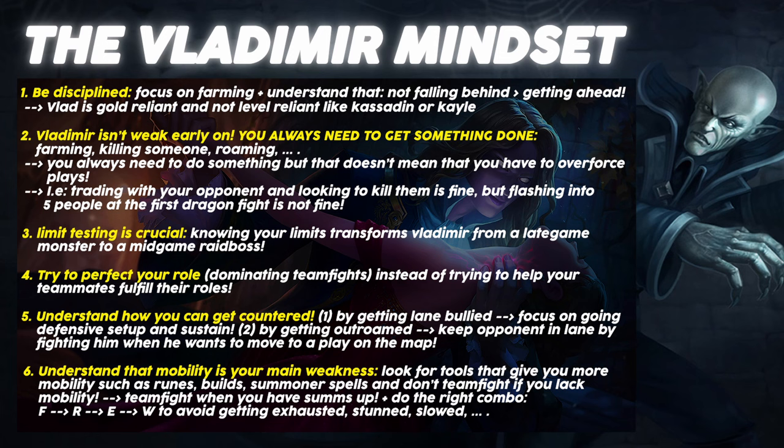Now let's take a look at Vladimir's ultimate, Hemoplague. Vladimir creates a plague causing its victims to take 10% increased damage from all sources for 4 seconds. After it expires, Vladimir deals magic damage to all infected targets, and restores health for each champion hit. It's extremely important to know that your combo should start with your ultimate so that your other abilities can do 10% increased damage. Another useful tip: you can proc Phase Rush with the first part of your ultimate — since the first part doesn't do damage, people often don't know about this, but you can in fact proc Phase Rush with it.